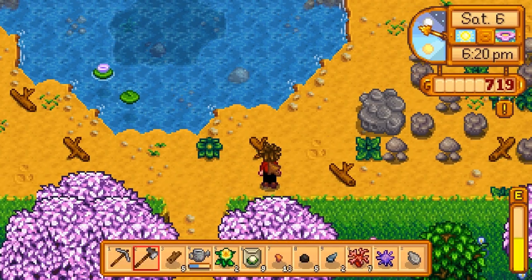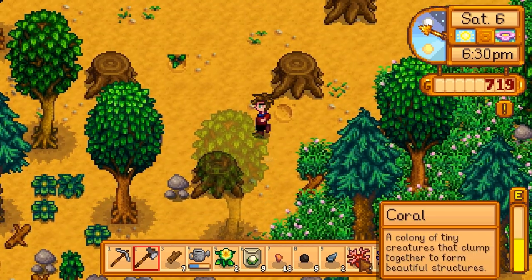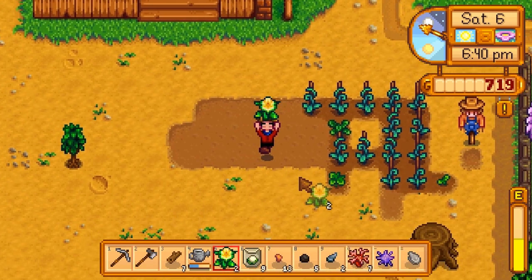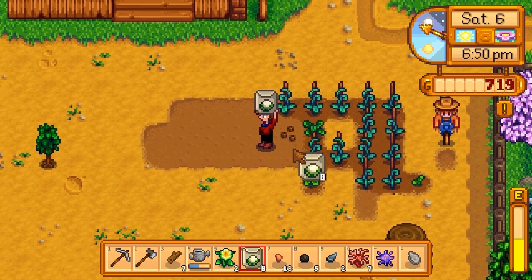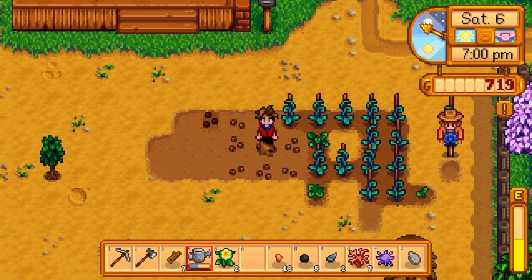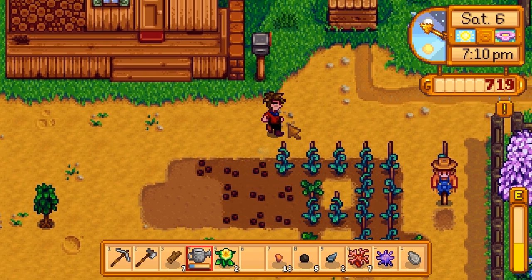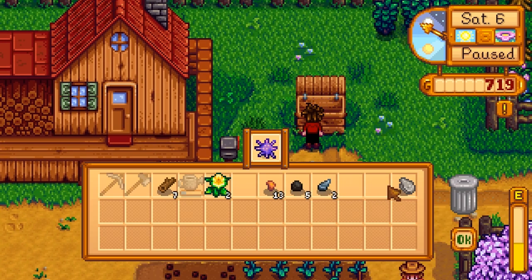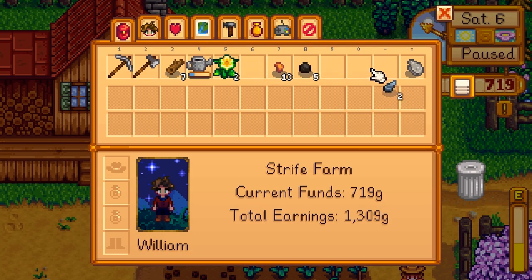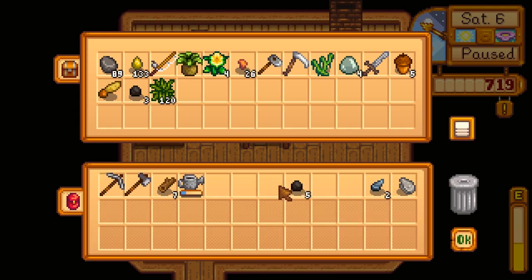I'll also take the opportunity to chop some things and get them out of the way. Let's go ahead and plant all of this cauliflower, then just water all of this stuff. There we go, all watered up. We'll put those items right there and stash the daffodil in the chest, along with those two things.